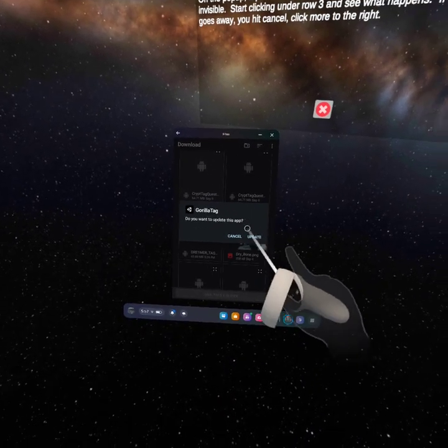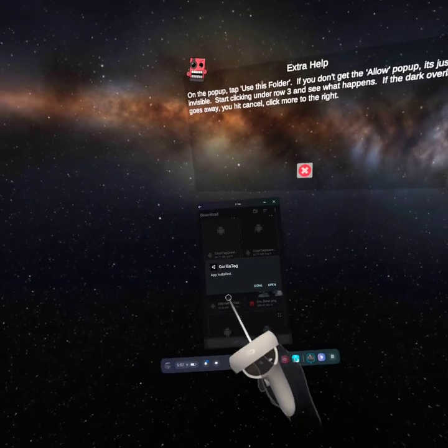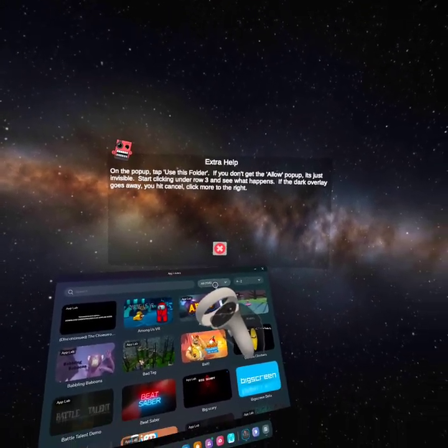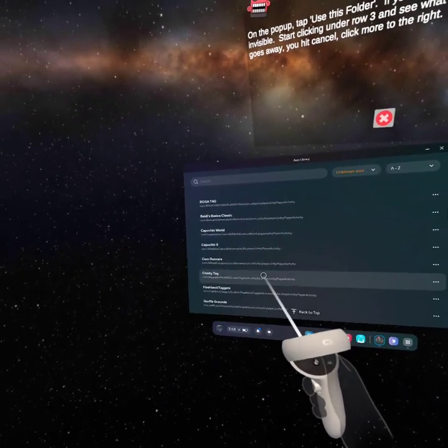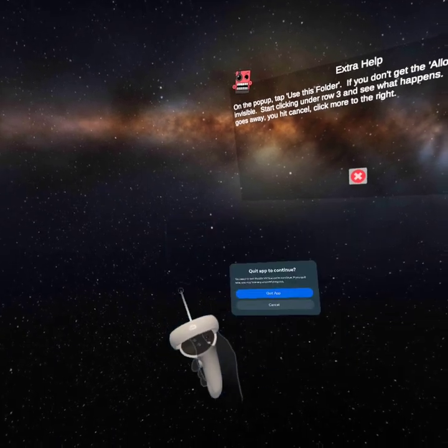When you first download it, it should say install, but since I already downloaded it, it says update — updating doesn't affect anything, so I'll click update. Wait for it to install. Once it says 'app installed,' do NOT press open. Press the 'all' button — there should be a bunch of options — click unknown sources, and scroll through until you see Gorilla Tag at the bottom that says com.dreamertag. Click on that and the first app should load you in. If you see that logo, you did the right thing.